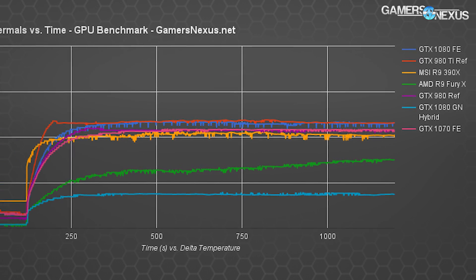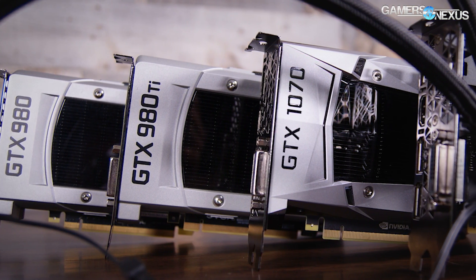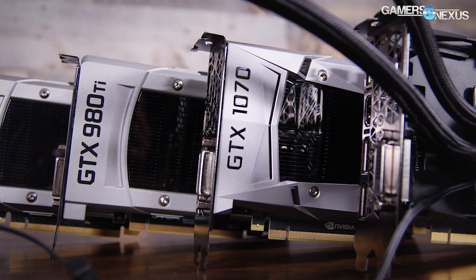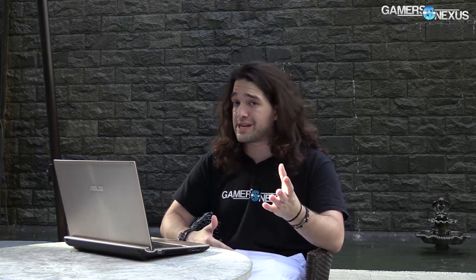The FE cooler operates with a maximum fan noise level of about 47 to 50 decibels, which is reasonable when compared to other devices. Just a reminder: these are delta values, meaning we subtract ambient, so add your own ambient temperature back in when you're looking at these numbers. If your house is about 70°F or 20°C, you add 20 Celsius to these numbers to get the operating temperature of the GPU in your environment. Subtracting ambient helps control for natural variance with the HVAC system between tests, and it also helps you compare using your own ambient temperature.